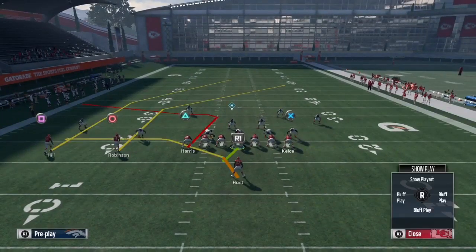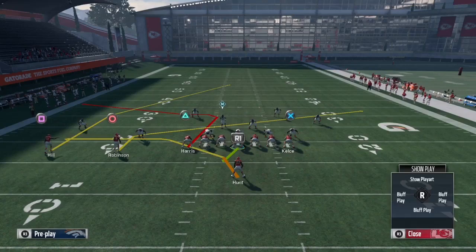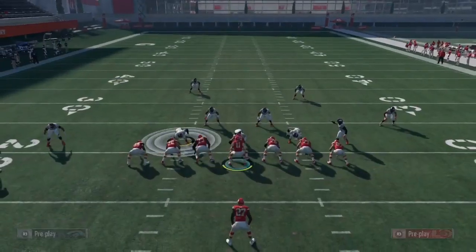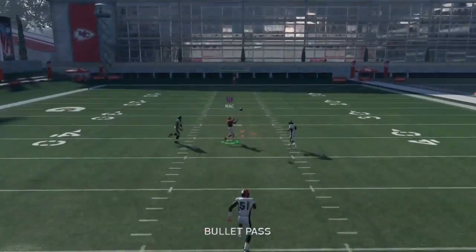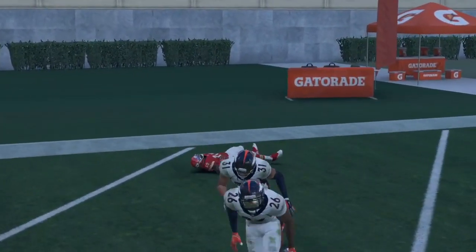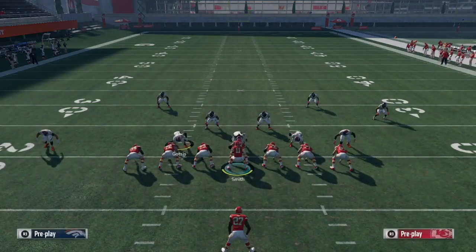For Cover 2 zone, it's the same setup, but your first read is square for the one-play TD. Smart route the post, put circle on the slant, snap the ball — and boom, square is wide open. Catch it and go to the crib — look at that! Y'all see how nasty this play is, how dirty this play is.